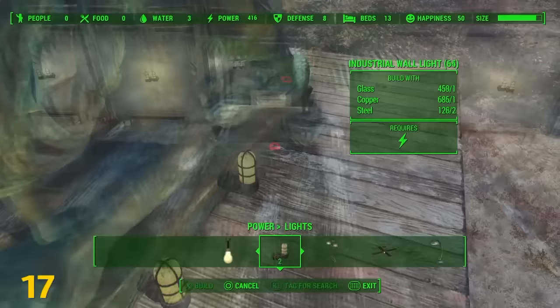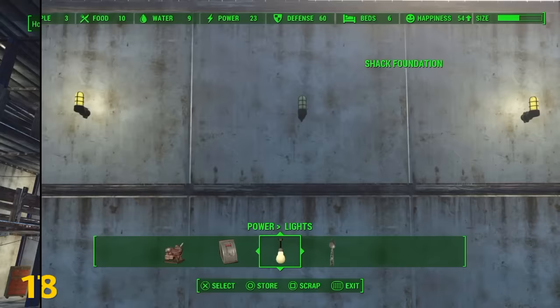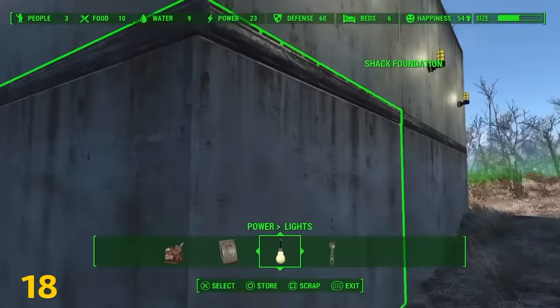Wall lights will fit on more than just walls — you can actually place them on statues, potted plants, and even some furniture. With patch 1.03 the issue with lights not working was supposed to be fixed. If you're still having issues, just find your connector, remove it for just a second, place it right back and your lights should work just fine.